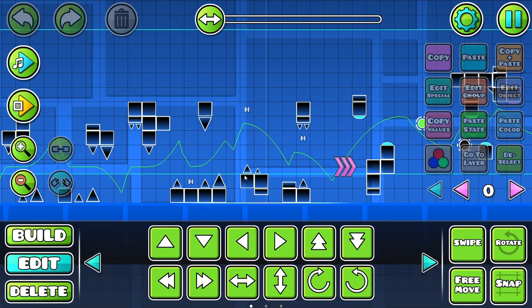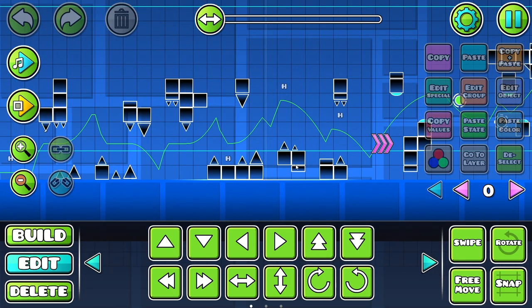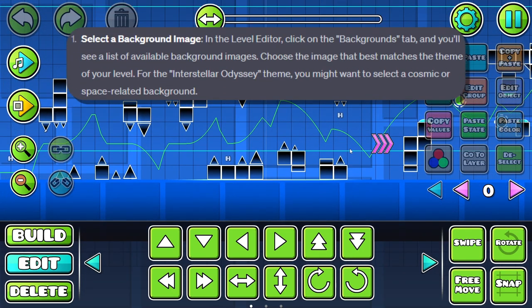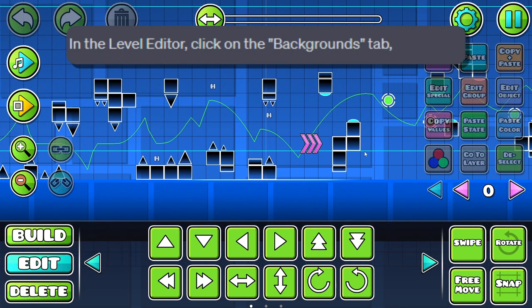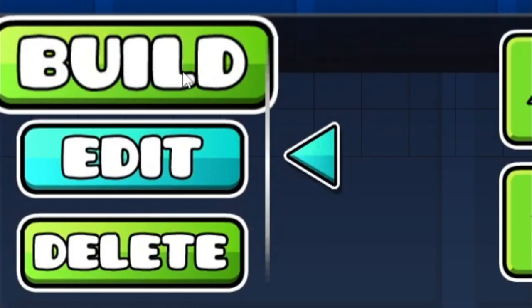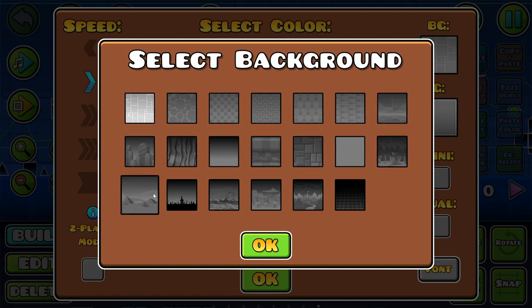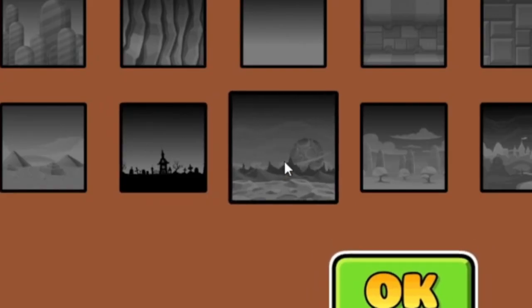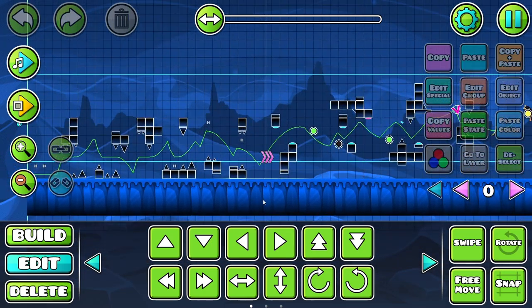For the first step, ChatGPT wants us to create a background. According to ChatGPT, we have to select a background image. So in the level editor, click on the backgrounds tab. There's no backgrounds tab — oh, you mean this one. Okay. Choose the image that best matches the theme of your level. There's not a single one that really represents it well, other than this one. Alright, it's not that bad. I guess we'll roll with this.